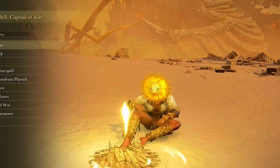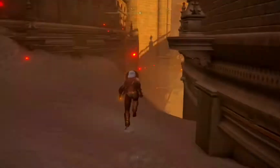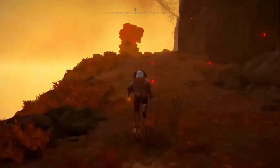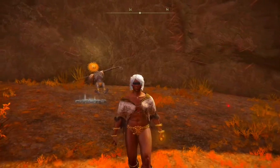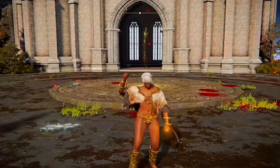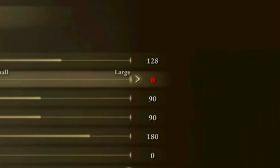From there, go back to the grace and rest, run to Brother Corhyn, and loot his corpse for items. Then head back over to the legendary sunflower, give him your appreciation for being actually useful in the game, and boom — you have acquired his set.